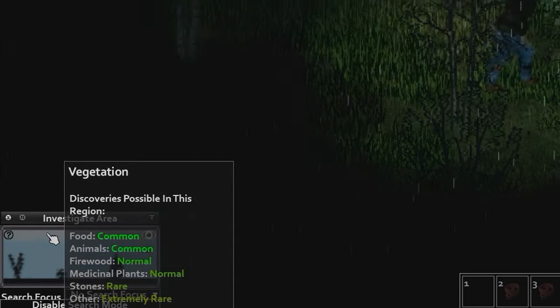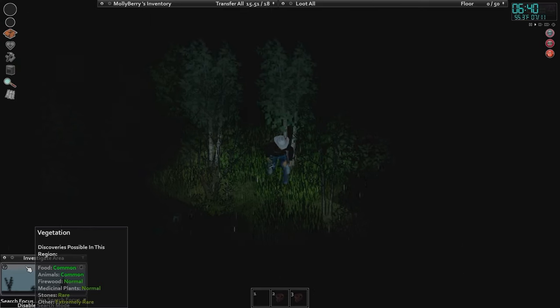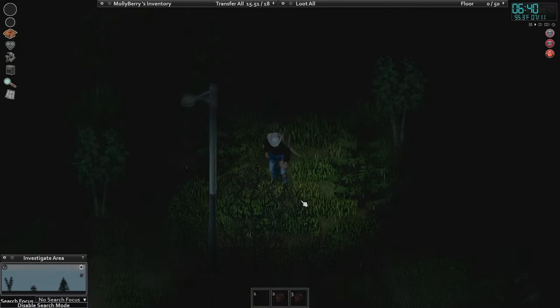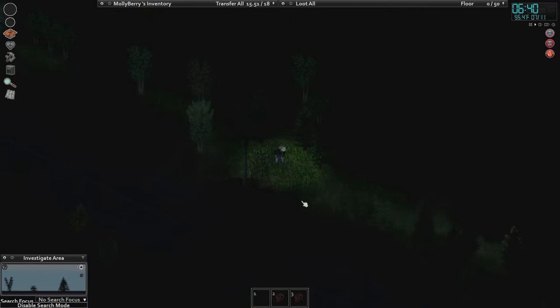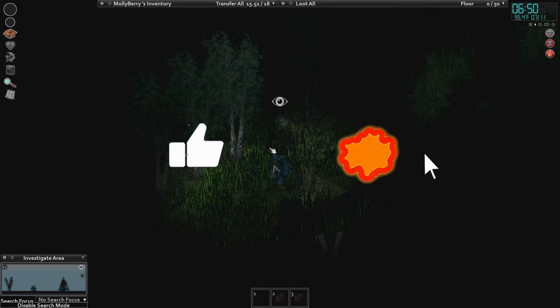If you mouse over this, you'll see what's common. We've got two, so we can make two spears now. Come on, foraging — give us some more tree branches. We're just going through the forest at night, extremely exhausted and depressed. It's fine.